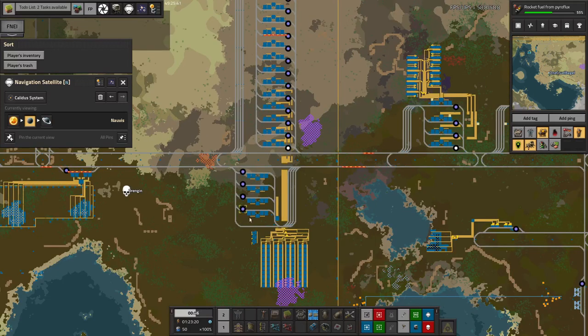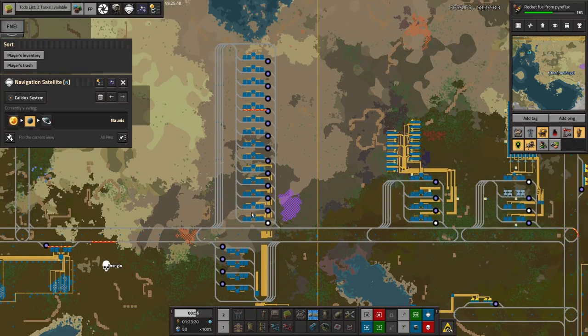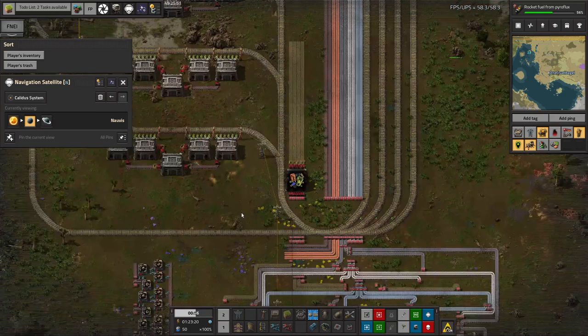The idea of this system is that it's going to bring in all of the various different bits and pieces required to make the modules, and then start making all of the tier 1, tier 2, and tier 3 modules all up here in one place.